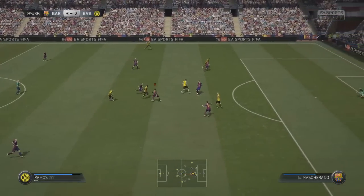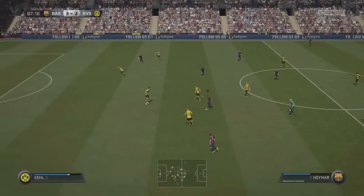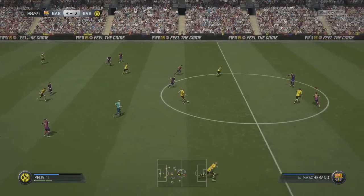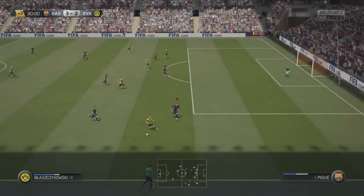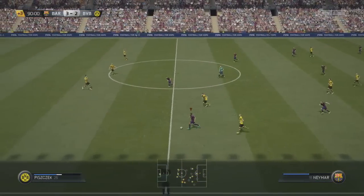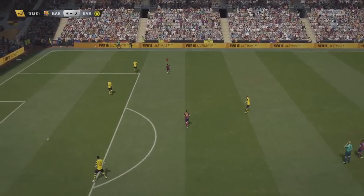Here comes Marco Reus through the middle — Dortmund going to get themselves an equaliser? They are not, at least not yet. Piszczek tracking back — he's had a slight stat downgrade this year although he's still the same overall from memory. They've given a lot of players pace downgrades who were stereotypically the fastest on FIFA in previous years, while players like Raheem Sterling have had a big increase — he's now got 93 pace. I'm going to hit this first time with Messi — oh what a goal that would have been. Wonderful first time hit from Lionel Messi.